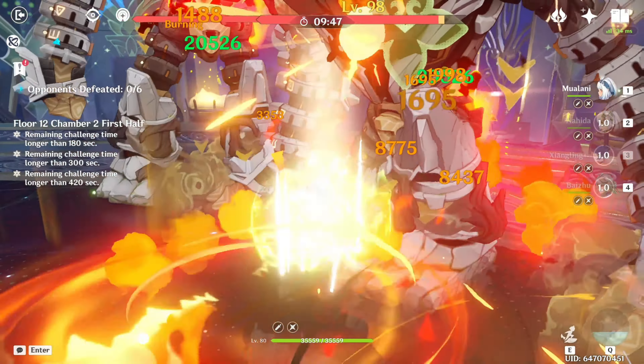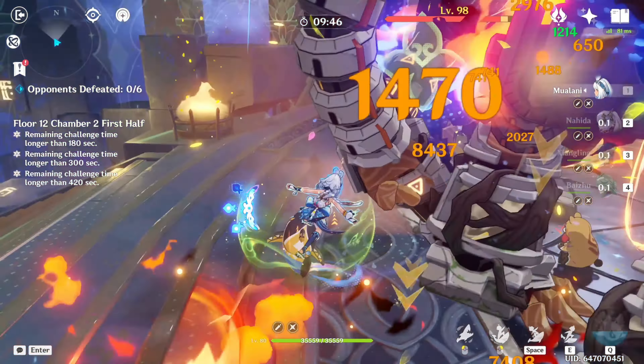Sub-DPS characters offer additional damage output, often from off-field positions. Healers and shielders protect you and keep your team's health topped up, ensuring you can keep fighting through the toughest battles.